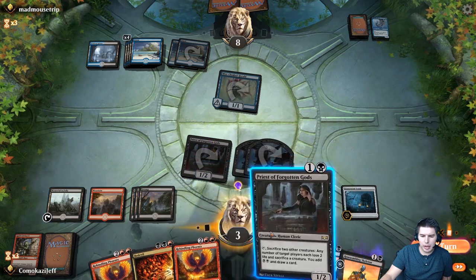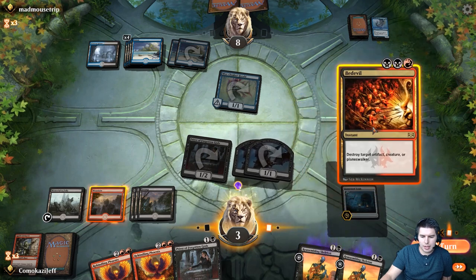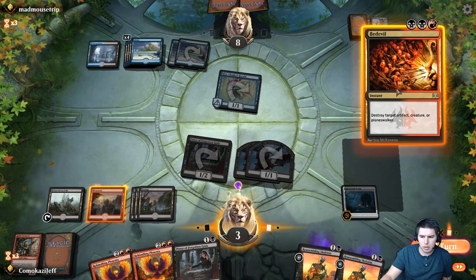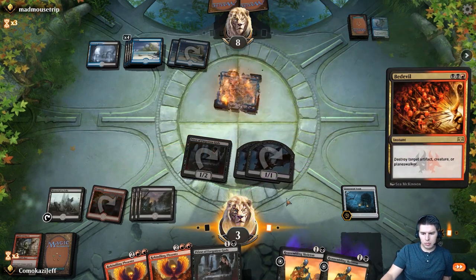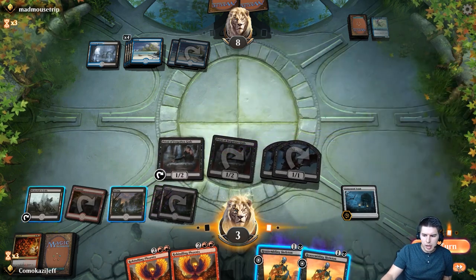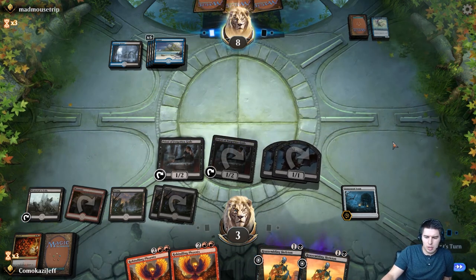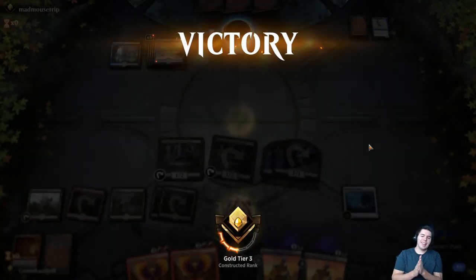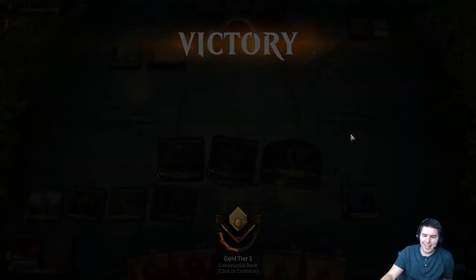They have another person to play now. Bedevil — we need to kill it now. Bedevil. Priest of the Forgotten Gods. Pass the turn. And yes — we got it! Whew, man. Oh my gosh. That was close — I thought we lost that for sure, but the deck pulled it out there.